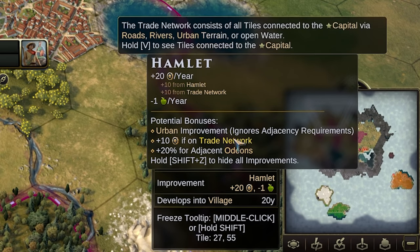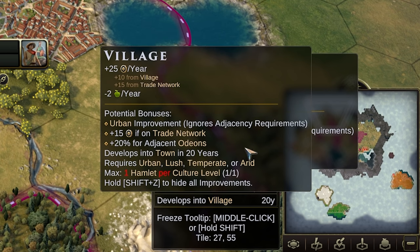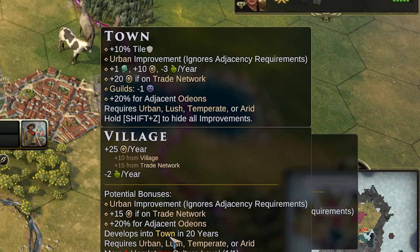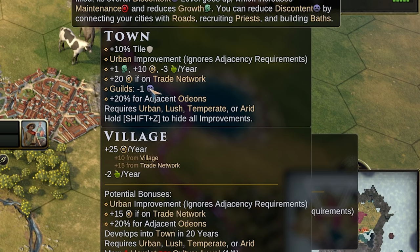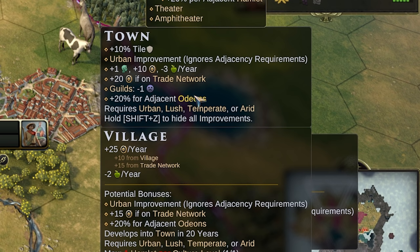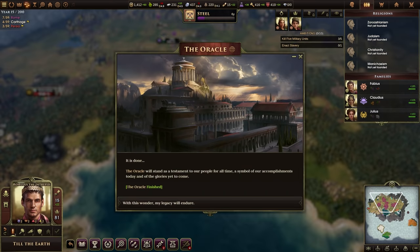After 20 turns it will upgrade into a village, which has slightly better output — an extra 5 gold from the trade network. It does take an extra food to use, but it can then become a town later on. The town gives you extra defense, counts as an urban tile, gives you extra growth, extra gold, and eats food. With the guilds technology it will lower discontent in your city, and it gives a slight adjacency bonus for Odeons, which are culture generation districts.